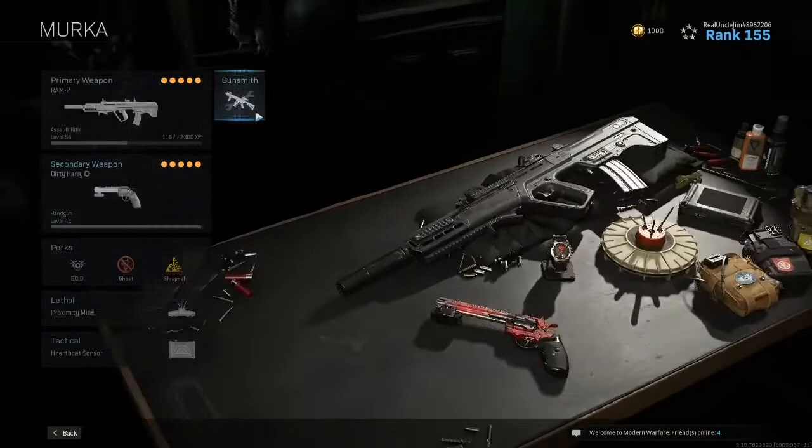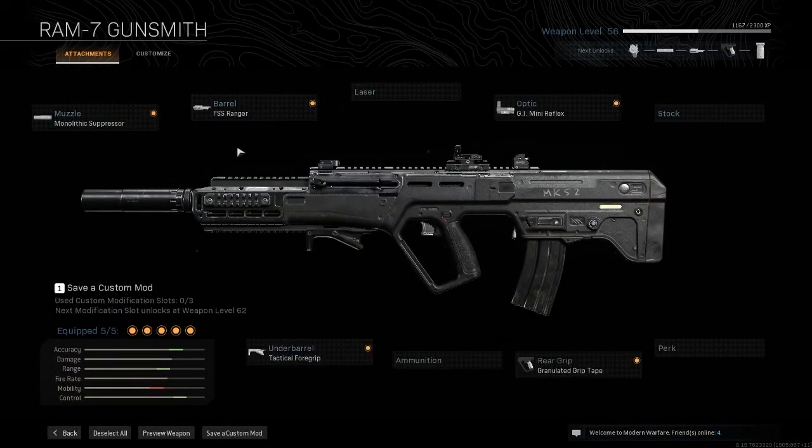Over here you've got your Ram 7. This is one I don't use all that frequently — as you can see, I don't have it Platinum yet. Monolithic Suppressor, Ranger, Tactical Foregrip, Granulated Grip Tape, GI Mini Reflex. You lose a lot of mobility but you gain a lot of control, range, and accuracy. I've been playing around with this one — I don't love it, but a lot of people like the Ram 7. It's a huge long-range slayer, kind of like the M13. It does hit at pretty far ranges, so go ahead and give it a try.